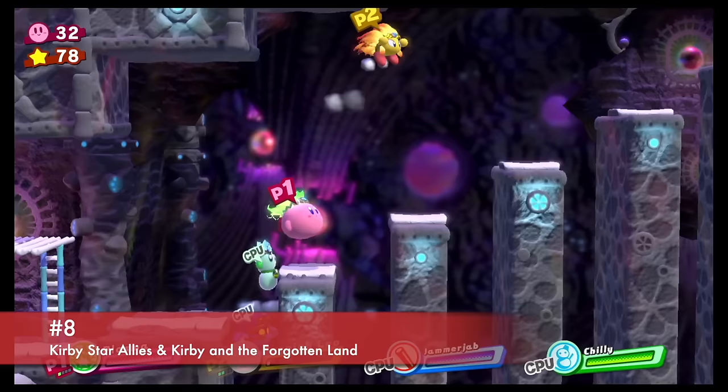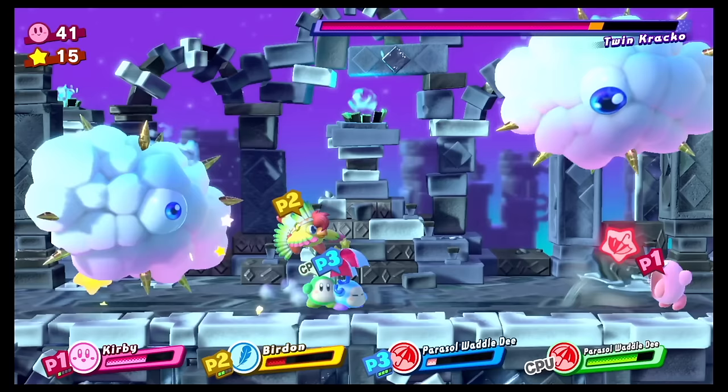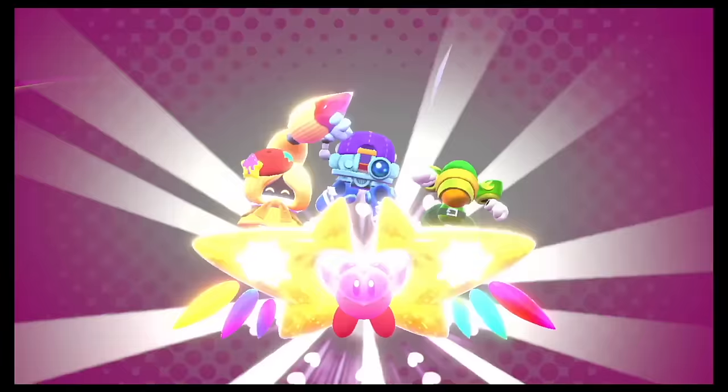I'm going to talk about both Kirby's Forgotten Land and Star Allies because I love both of them. Star Allies follows the classic 2D Kirby formula and can be played with up to four players. The game's levels are creatively designed and the ability to combine Kirby's powers with those of his allies adds a new level of strategy to the gameplay. This has one of my favorite end sequences of any Kirby game, so at least try to play all the way to the end — it is great.